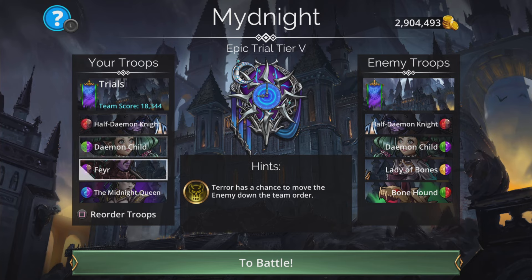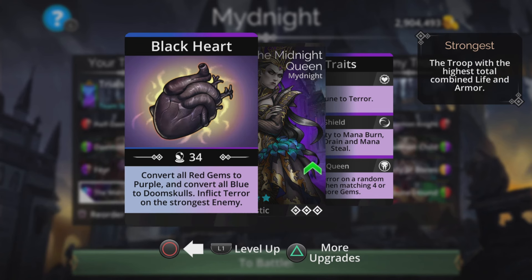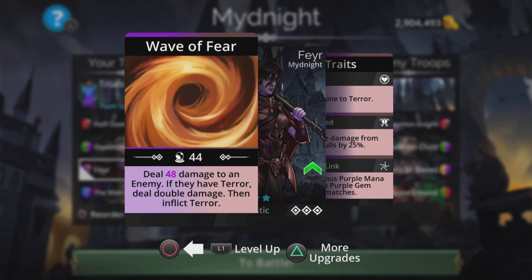We've been given an interesting team here, and there are three different methods of getting rid of the opponent: either by making them run off in terror — that one relies on a bit of luck — we can also do some skull spam by converting red to purple and blue to skulls, and we can hit them with some damage at the same time and get double damage if they're terrified.